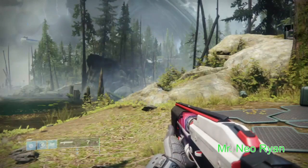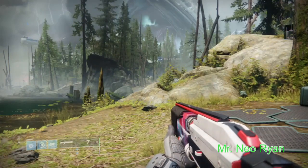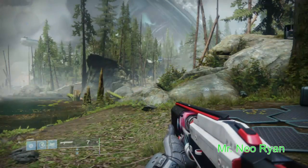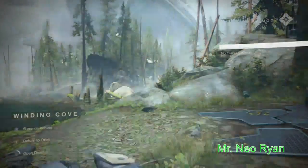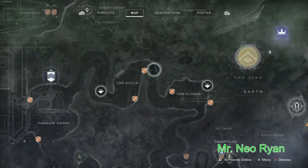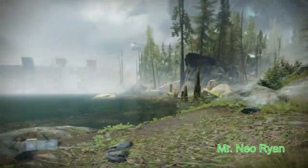Hey guys, what's going on? Neil Ryan here, quick video for you guys as usual. It is July 26, 2019, so Xur is here today. I'm going to show you where he is. I'm on Earth, so what you want to do is go to Earth, the EDZ, go to the Winding Cove landing zone, and from there I'm gonna show you how to get to him.